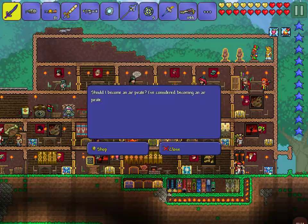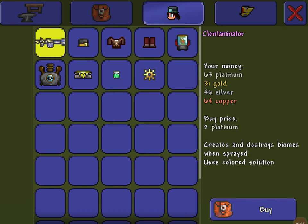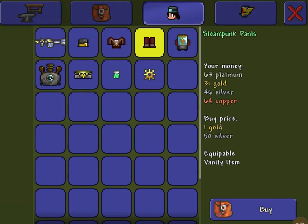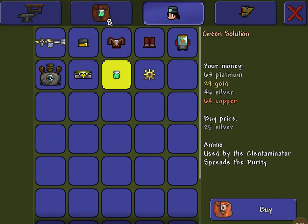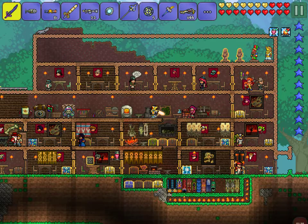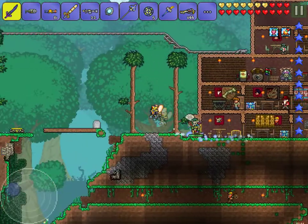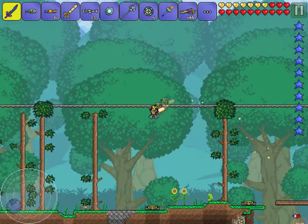You go to the Steampunker. If you want to spread just normal stuff - the purity, which basically means normalness - you can buy the main solution from her for two platinum, but it is worth it. Let's just buy a lot of it.